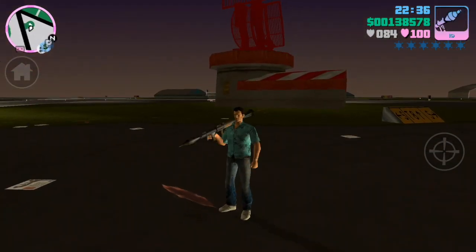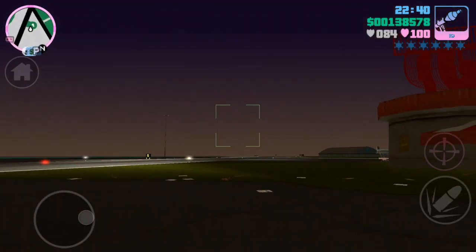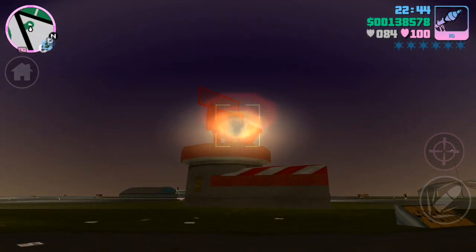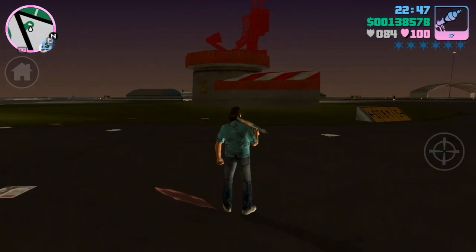I'm just gonna try — I wonder what happens if you fire a rocket launcher at it. I imagine nothing happens but let's just give it a go. No, it just keeps on spinning, you can't really destroy it. There we go people — top glitching, see you!